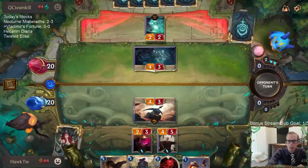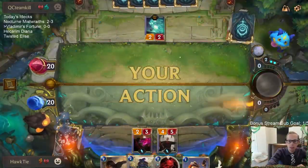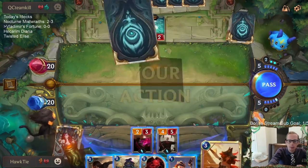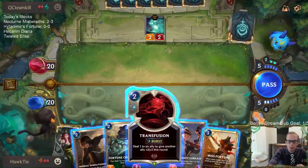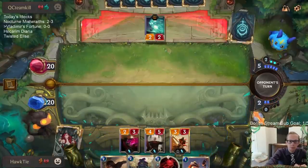That kind of represents that they have a two-mana deal-one-damage card — that looks like Vile Feast, Unspeakable Horror, that kind of stuff. Could also have been a Pill Cascade — that's another option.